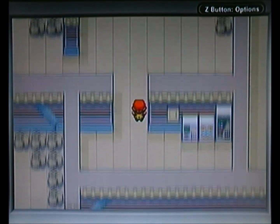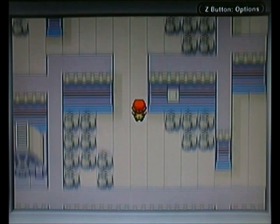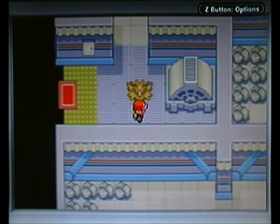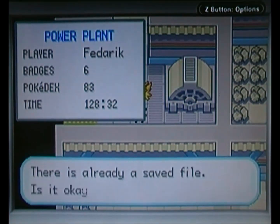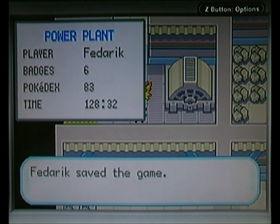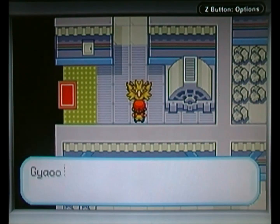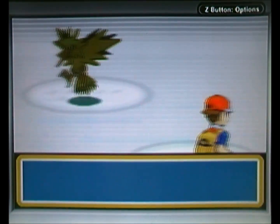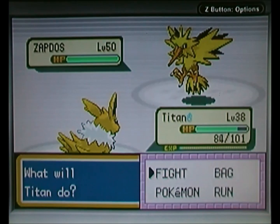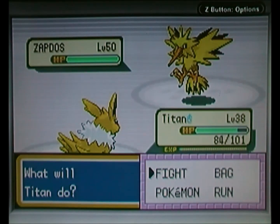Let's make our way further — no items or anything down here. And yeah, here we go. This is it. This is the second of the Legendary Bird Trio. I'm just going to save the game — obviously, make sure you save the game before encountering any Legendary Pokemon. My, my, my — you are a beautiful thing, aren't you? This is Zapdos. This is an Electric and Flying type. Hands down one of my favorite Legendaries, if not my all-time favorite — it's kind of on par with Entei.